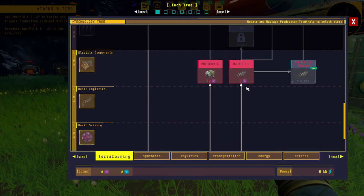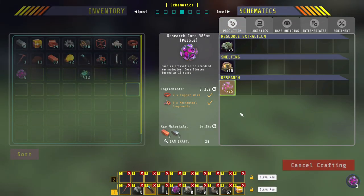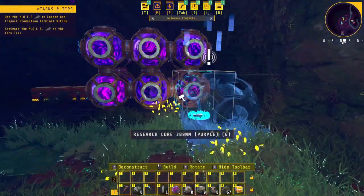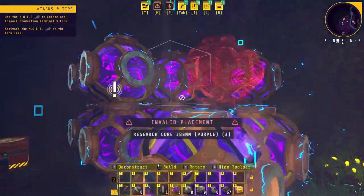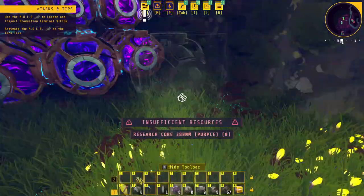We go to terraforming and we get the mole. Now I need seven research cores for that — I did find six, so I just have to make one more, even though I can make 26. Let's go add these to the pile. We can actually just leave them here — nobody's going to steal them. I'm just going to spam them down because it's going to be the last time I've placed them here anyway.